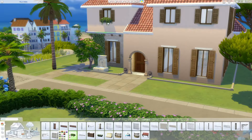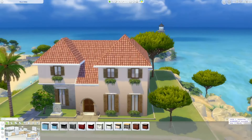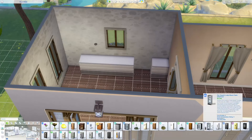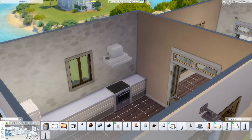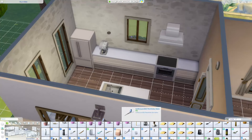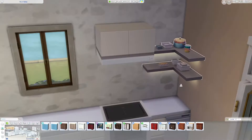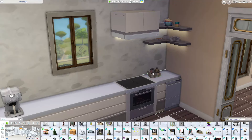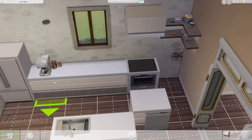Doing some exterior touches and landscaping now — I come back later to add proper flowers in the flower beds. There's also that beautiful archway that surrounds the front door; the front doors are from My Wedding Stories but the archway leading up to the front door is from Riviera Retreat. I placed new curtains in the dining room and living room, and also in the little study reading fireplace room.